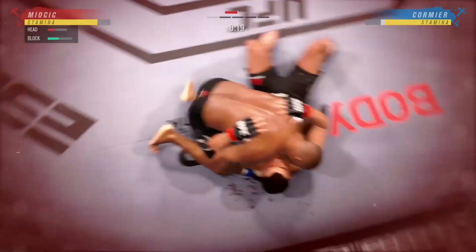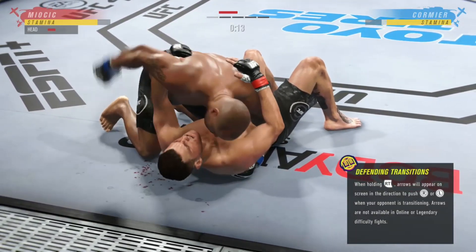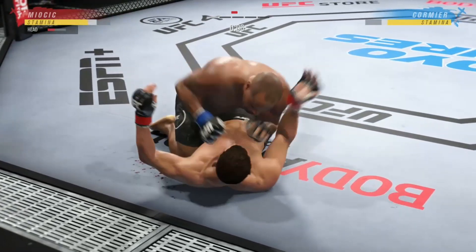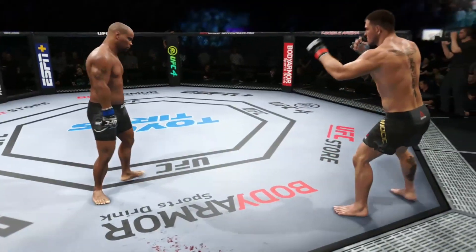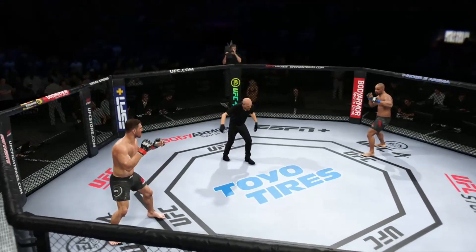You need a controlled posture on the bottom. And if you're the top guy — the guy that's looking to finish — continue to gain posture and throw straight down big strikes. He's very comfortable fighting off his back, DC. Now it looks like he's trying to hip escape, maybe look for a Kimura here. Round two now — Stipe Miocic, Daniel Cormier. You ready?